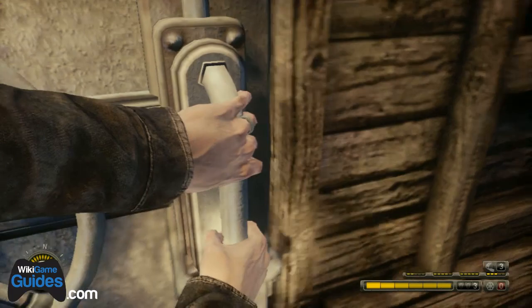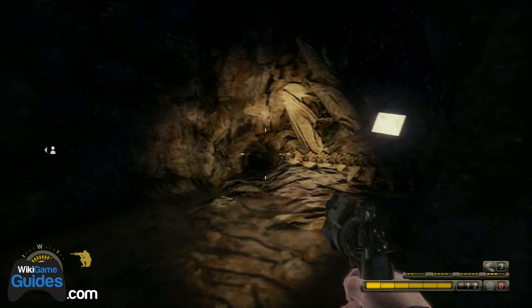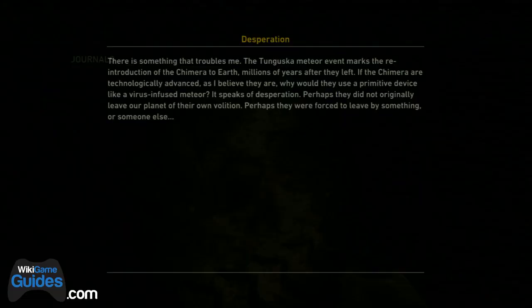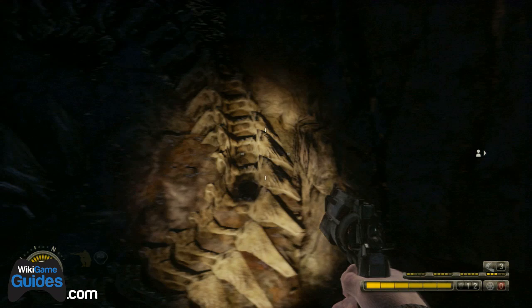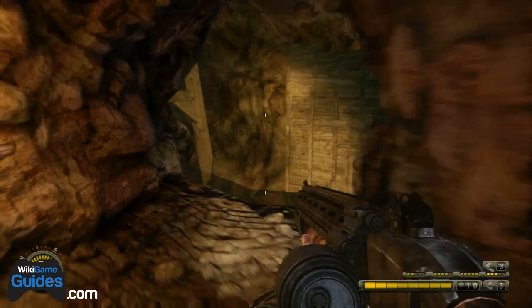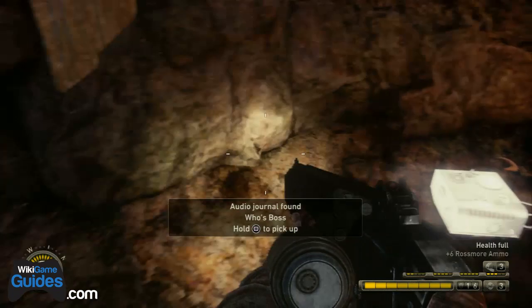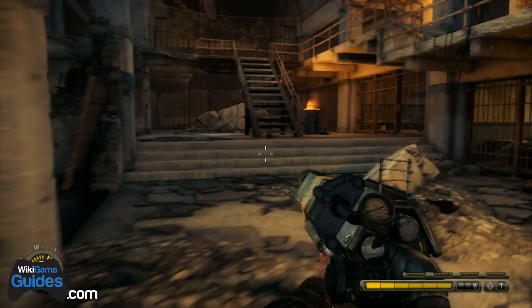There are two journals on Chapter 12: one audio journal and one Malikov journal. The first one — as you're running from the boss — you'll open a door and go to the area with wooden stairs. Go underneath the stairs; you don't have to worry about the boss once you're through the door. A little later, you'll walk through a swamped area crouching through water, then drop down and the boss spawns. At the very end of the tunnel, run to the corner and pick up the audio journal quickly, then run into the tunnel so you don't die from the boss.